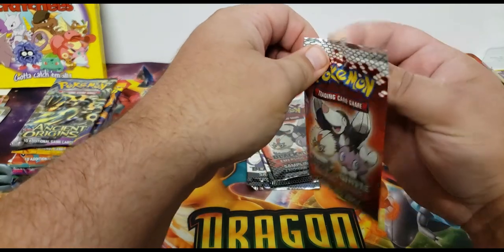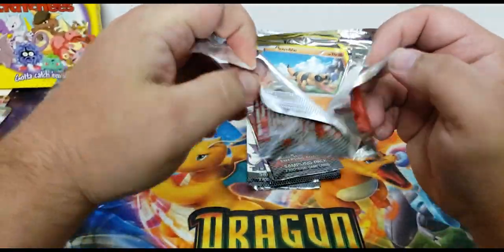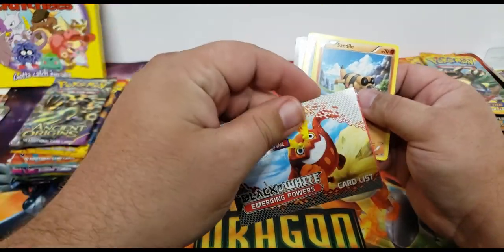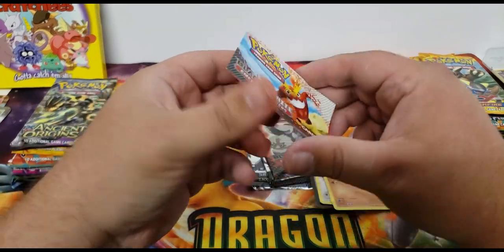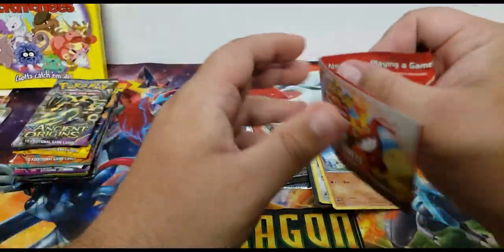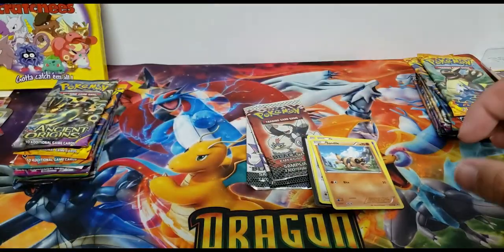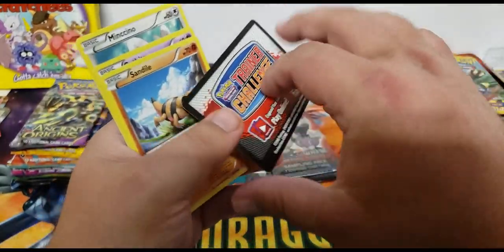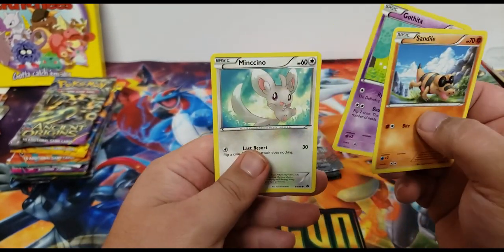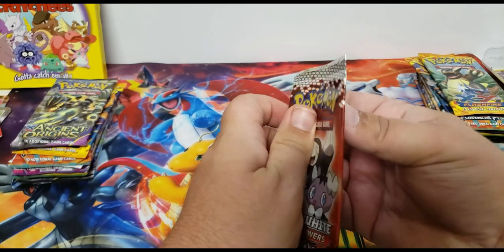Let's get into these sample packs. I'm not quite sure what's going to be in them — it looks like a couple of cards. I'm going to try to open it up gently. We're probably not guaranteed a holographic or rare with the sample cards. It looks like there's a little card list here and a Trainer Challenge code card if anyone does that. The three cards we got are Sandile, Gothita, and Minccino — nothing great there.